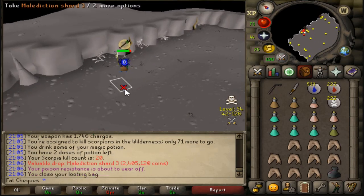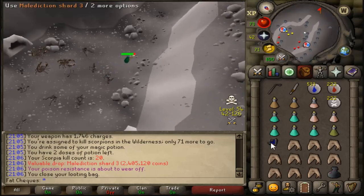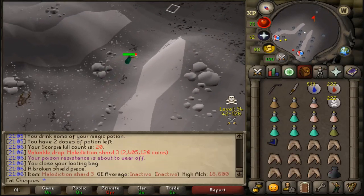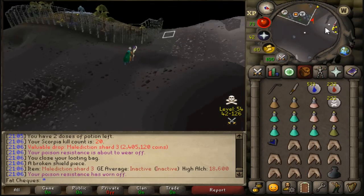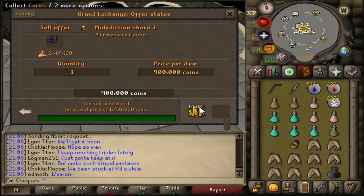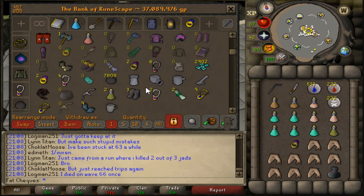It's 2.4 mil! Wow, I did not expect it to be that much money. On 20 kill count — 2.4 mil. I hope it sells for that in the Grand Exchange. There we go — 1.75 mil. Scorpia doesn't seem like too bad a boss after all.